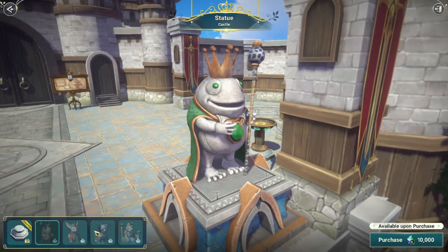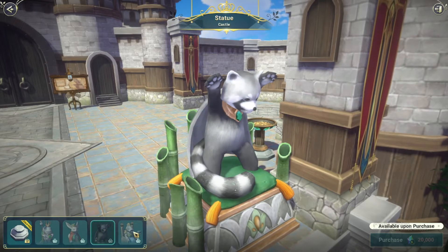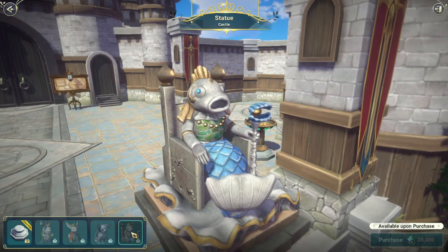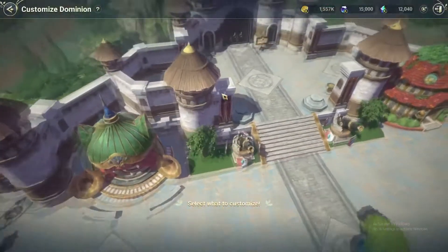There's a frog king, a fox, a raccoon, and a mermaid — I think it's like a frog queen or fish queen. All right, then there are some beautiful flowers we can plant throughout the kingdom.